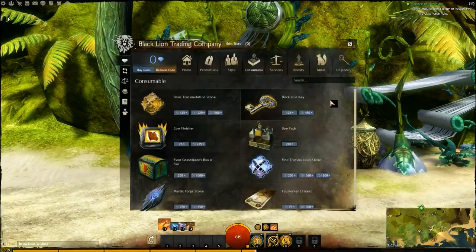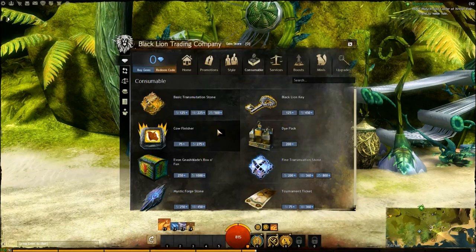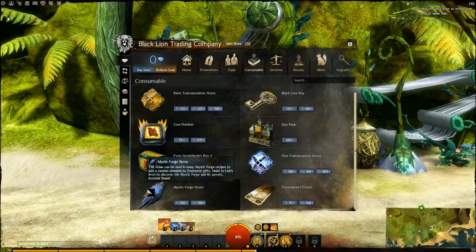Let's go back to the trading post. This video is going to be specifically about the trading post. Seven random dyes - once a dye has been unlocked, it can be used on a character as many times as you want. The cow finisher - your character will drop a cow on your enemies to finish them in PvP and World vs. World. That's kind of cool. Box of Fun - spawns a box full of random fun for everyone in the area; allies can interact with the box every 15 seconds for color changing, shape shifting, and other tricks. Mystic Forgestone - adds a random element to the gates. Very cool.